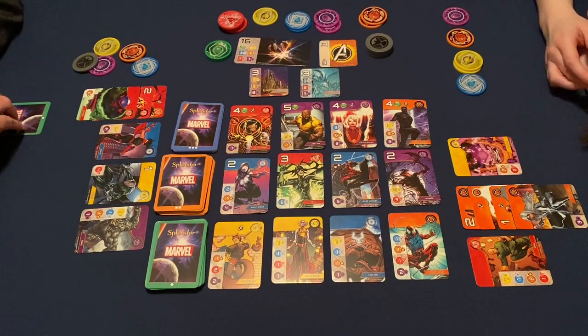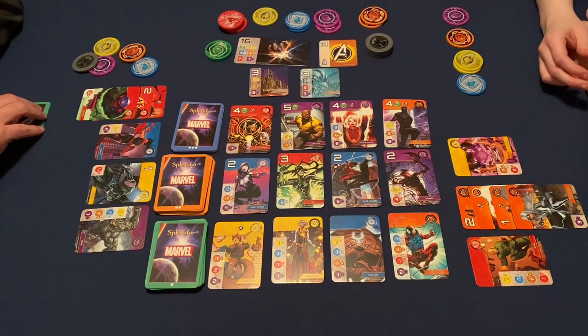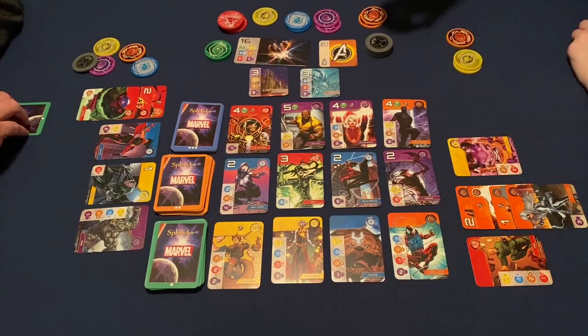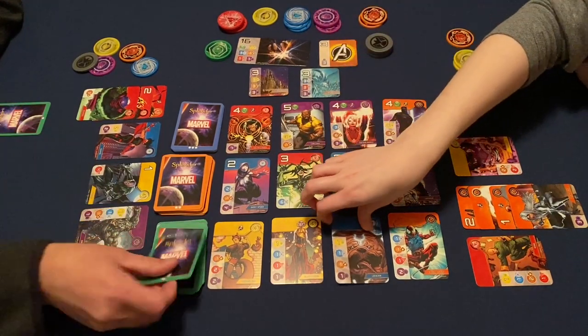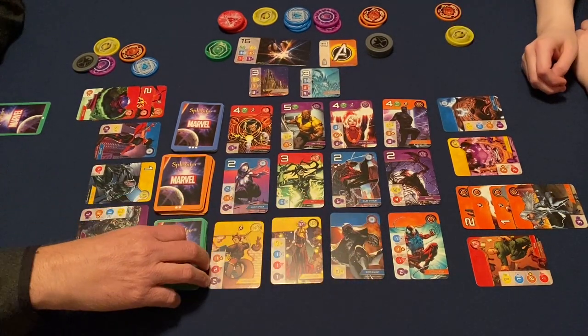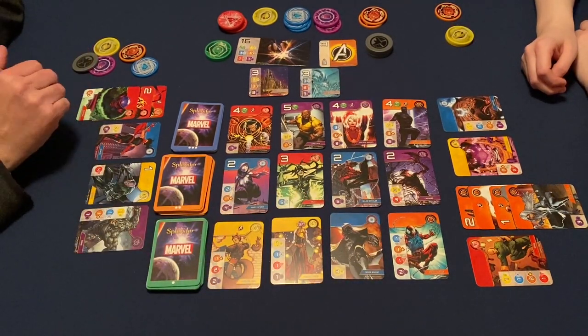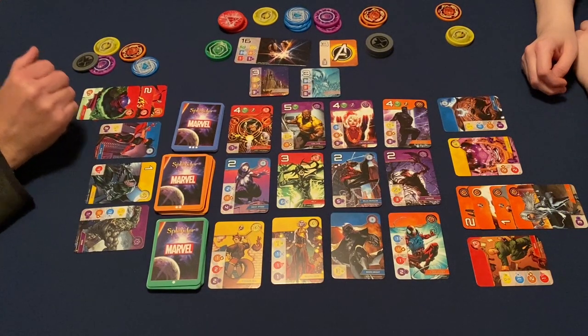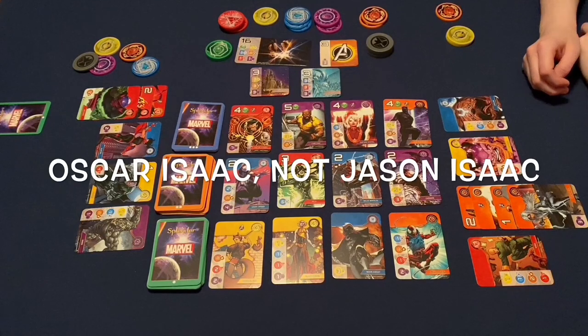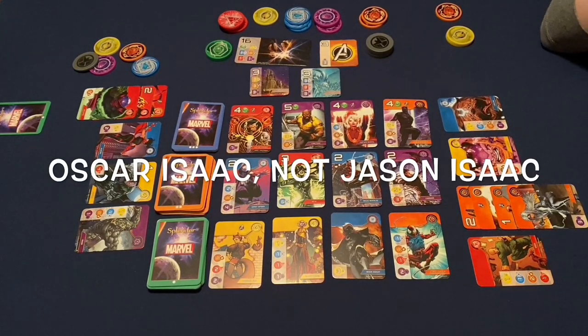I think I'll take Lockjaw — I have a blue, a purple, an orange, and yellow. I'll take the dog — it gives me a blue. And we get Moon Knight. Do you want to see Keanu Reeves as Moon Knight? Or Jason Isaacs. Ooh, I like Jason Isaacs. They were talking about it.